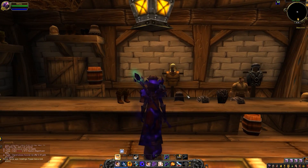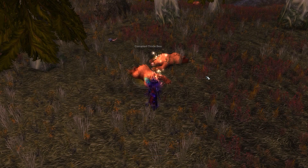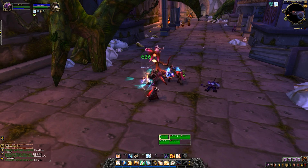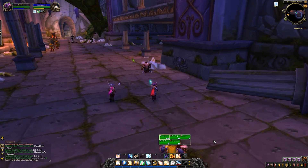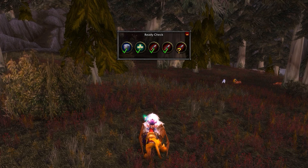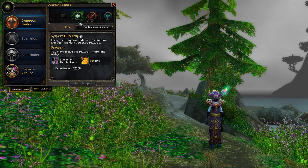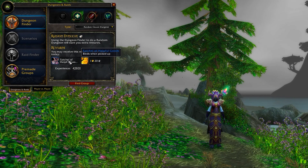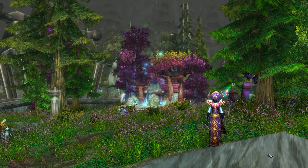Quite a lot of other content opens up as you level. You can talk to a guard in a city and they can point you toward profession trainers. Professions let you craft items and gear as well as gather natural resources. At level 15 you unlock the dungeon finder and the initial dungeons, and as you level up you get access to more. Completing a dungeon requires a group of five — a tank, a healer, and three damage dealers. The easiest way is to hit the I key, select your role, and queue for a random dungeon. If you have friends, invite them to your party before queuing.